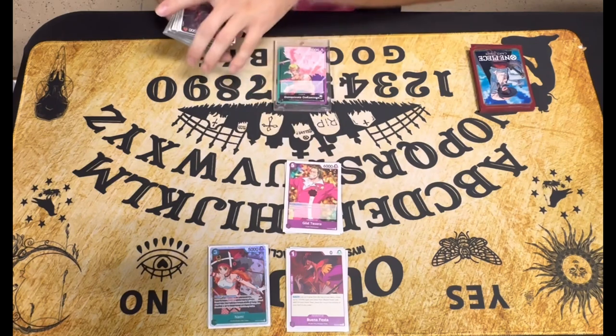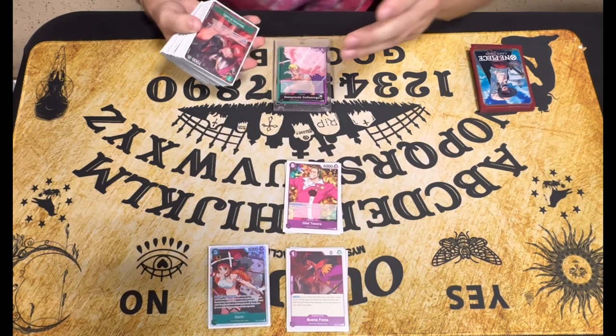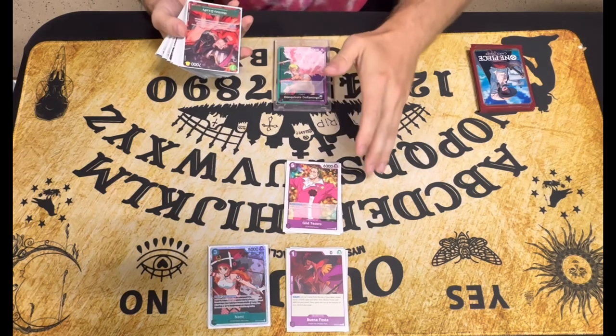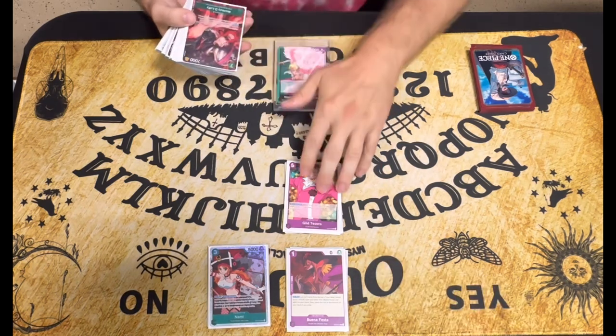Tesoro's next, usually the turn after Nami. He's my priority to get out, because if he sticks on the board he's going to set me up late game. I run four of him as well.